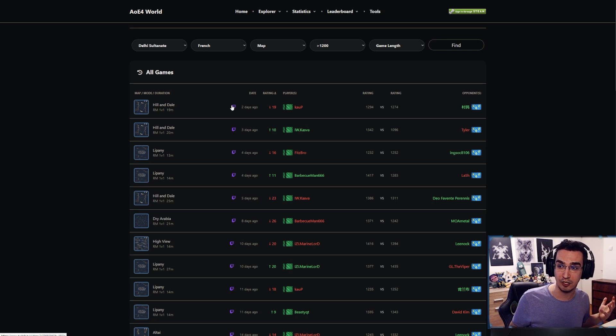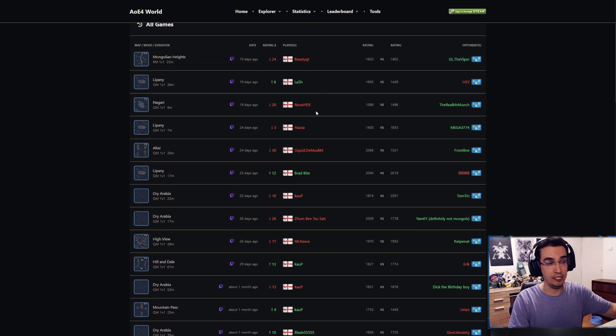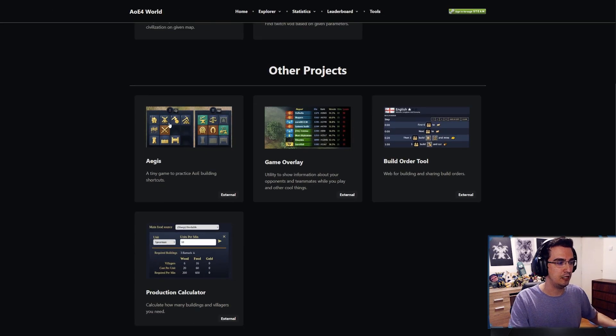Even Marine Lord in the chat didn't know. Even Recon in the chat didn't know. I found out about this today — it's actually sick. If you struggle with any matchup, like French versus English, you can go above 1.5k or whatever. You can find that English is losing a lot, and then you can see a specific player's game right here. You click it and it goes to that player's VOD, and you can see how they won with English.